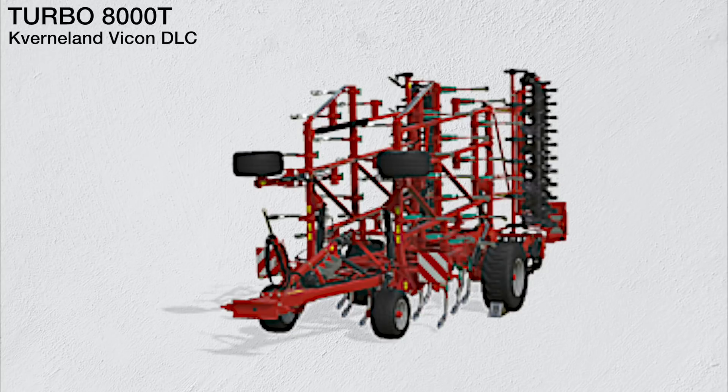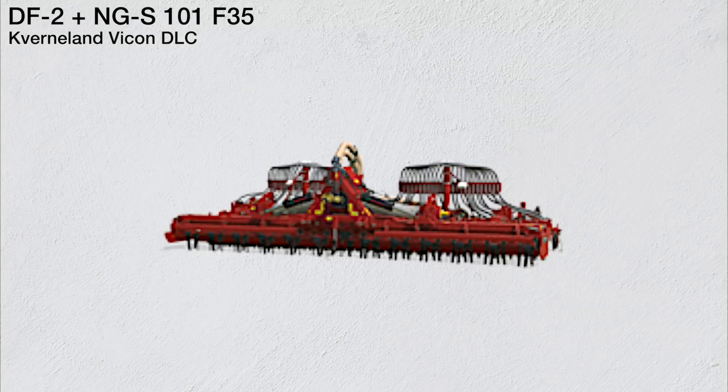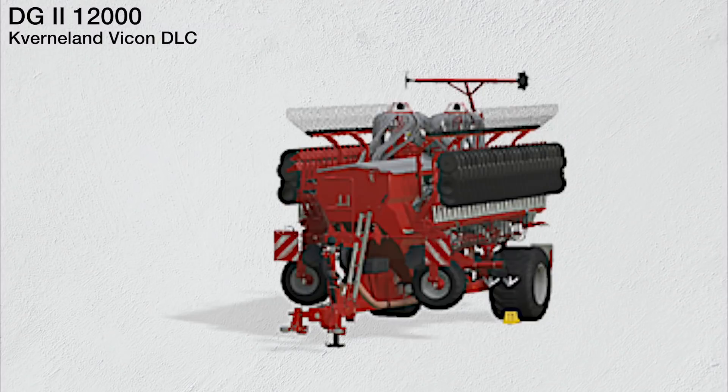Moving into seeders, we have the Kverneland e-drill Maxi, requiring 130 horsepower with a working width of 3 meters and a tank capacity of 2000 liters. Next is the Kverneland DF2 NGS 101 F35, requiring 260 horsepower with a working width of 6 meters. We also have the Kverneland DF2 Front Hopper found in seeders with a capacity of 1650 liters.